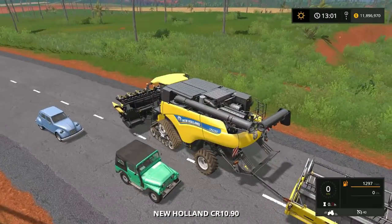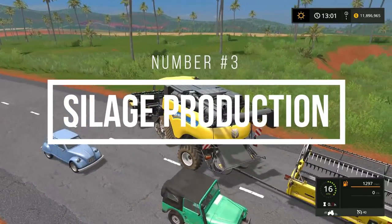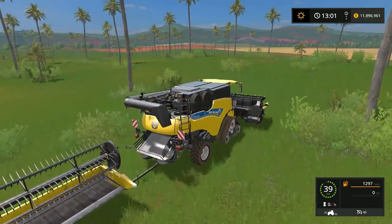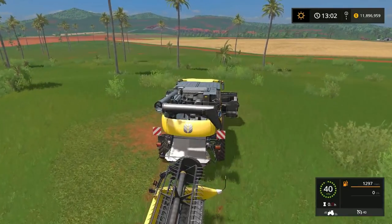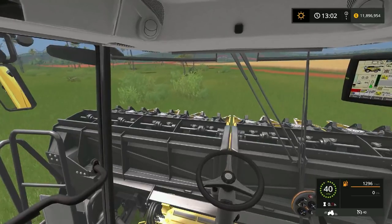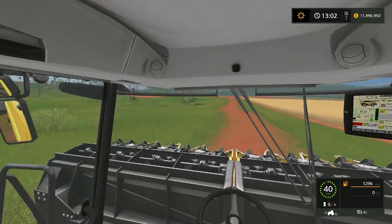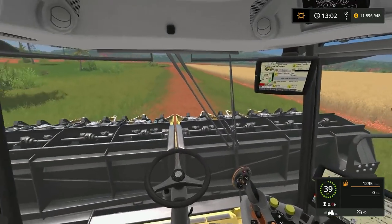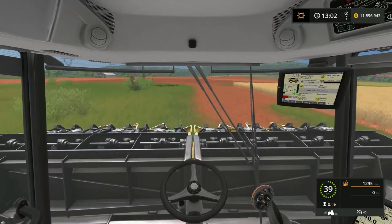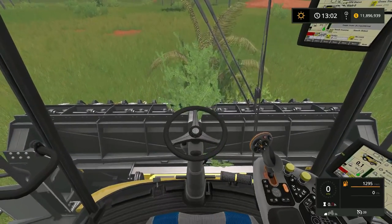My next favorite feature, which I also added personally, is the silage option. In Farming Simulator 18 and 16 we make chop and dump it into the biogas plant where it converts into slurry and earns some money. But if they add the option to make silage and feed your cows with it, that would really bring a lot of realism to the game.